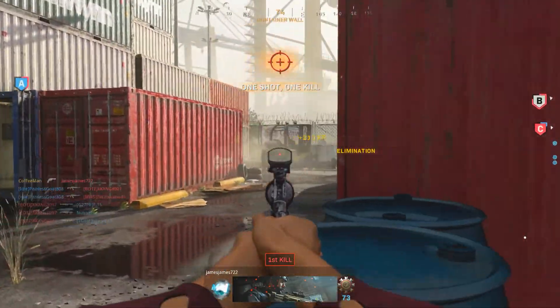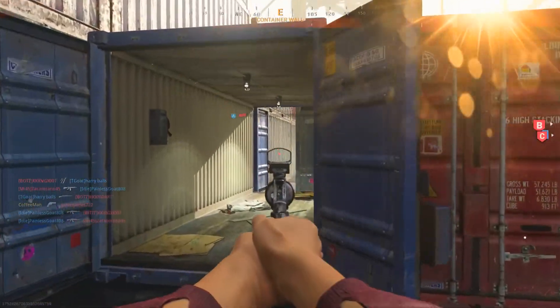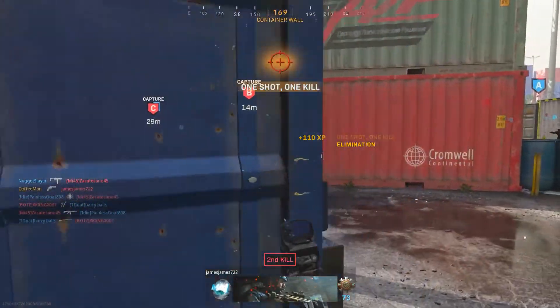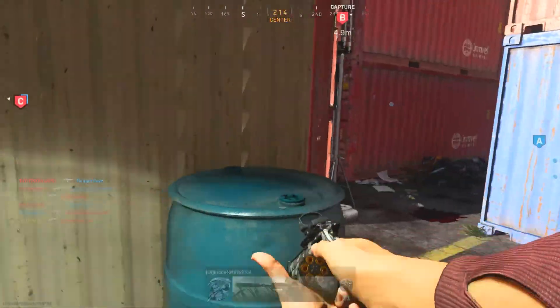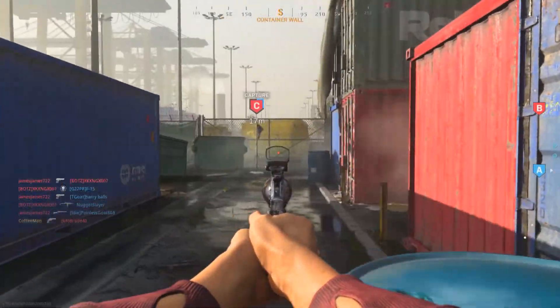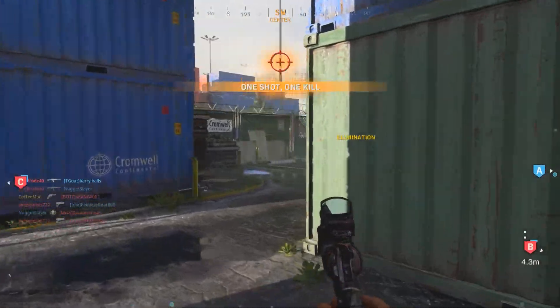Next we have Battle Rage — a stimulant that gives you an adrenaline rush. It makes your health regenerate more quickly, gives you resistance to tactical equipment such as flash or stun grenades, and provides a faster sprint refresh speed. This is one of the overpowered ones I'll be talking about later in the video, because that is a lot of stuff to have packed into a single field upgrade.